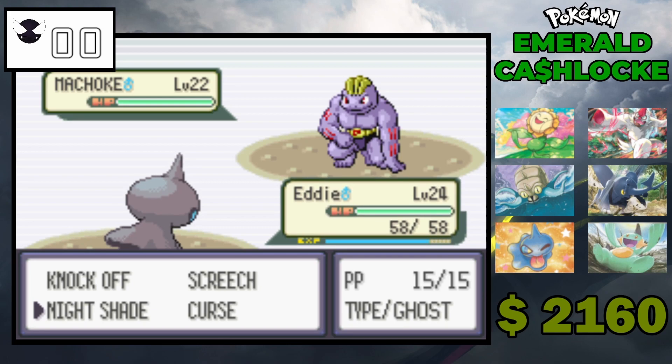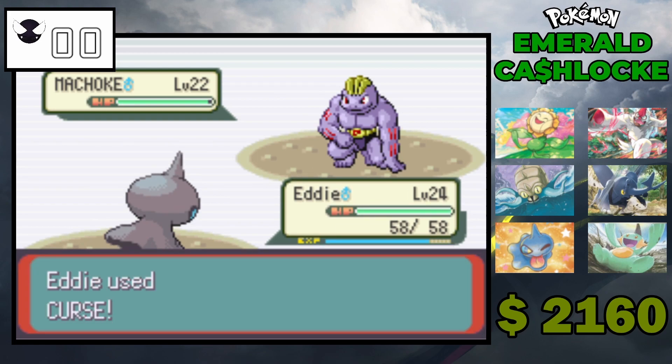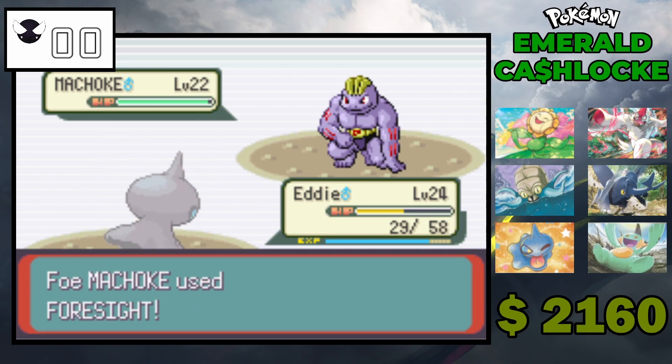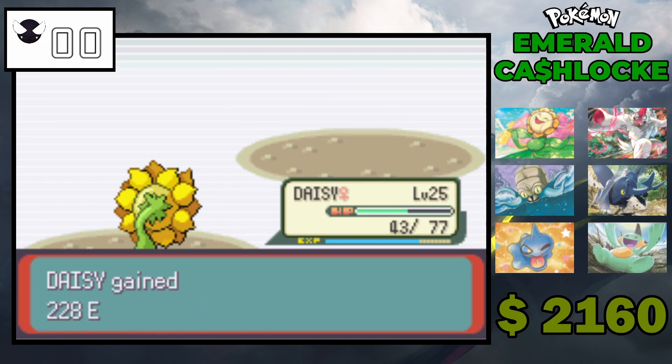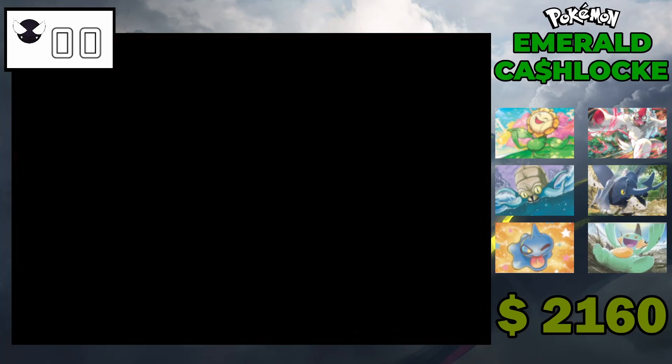Wait, it's a Ghost type, interesting — but it's set at the base of its HP so I can use Curse. Foresight — alright, that's the point where we reset. Seismic Toss does like 22 damage. That's totally fine with us.